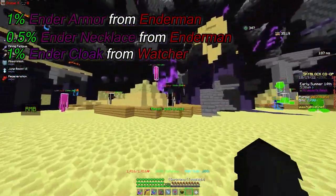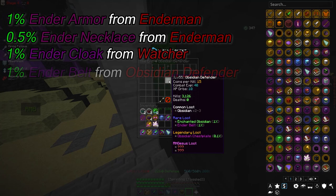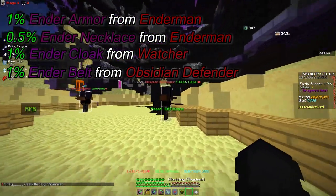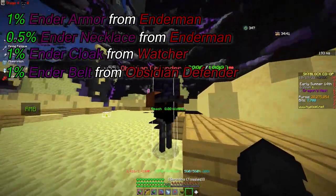Watchers are mobs from dragon's nest. They spawn there, have a bow, and drop summoning eyes. For the ender belt, it's a one percent chance from obsidian defenders, which are also from dragon's nest. They're pretty fast and give wither heart, so they can be tough to kill — they have 10,000 HP.